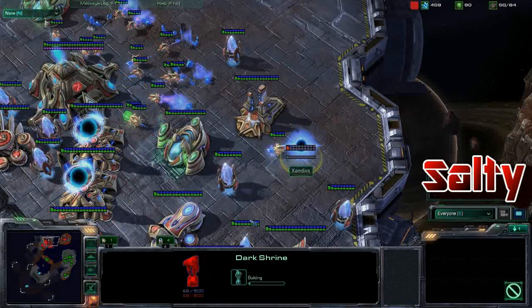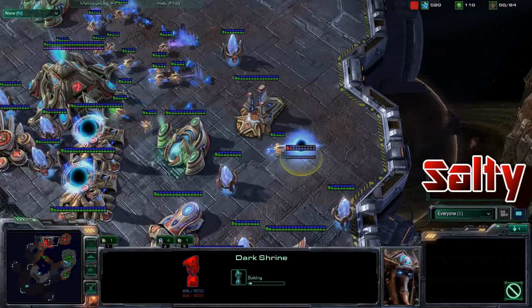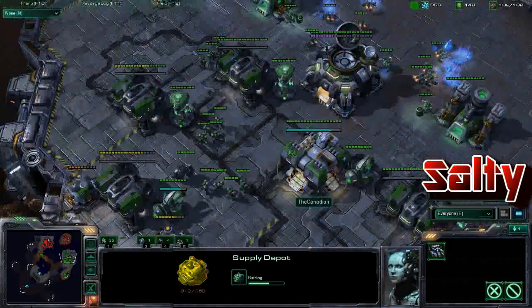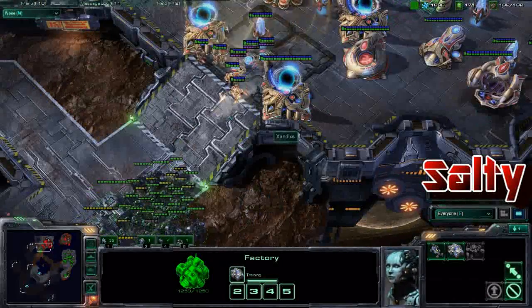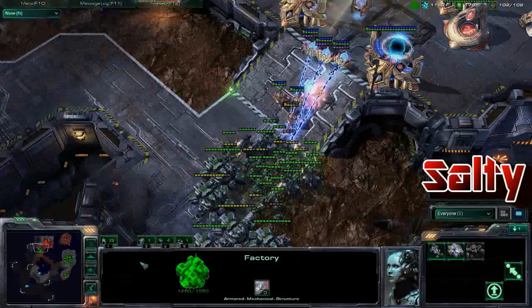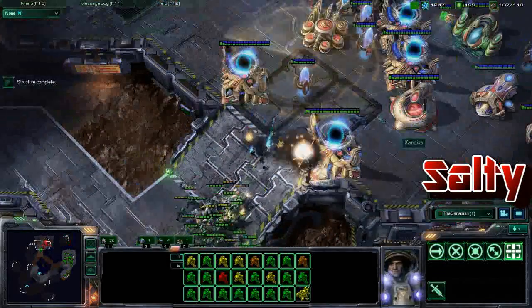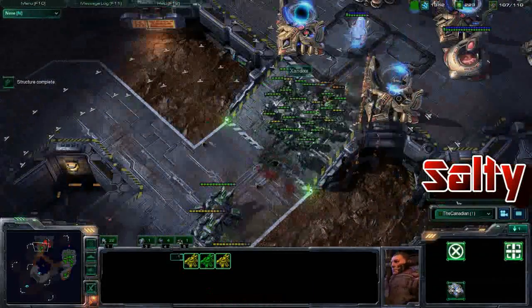Both players are getting pretty low on their main, and we do have a dark shrine now — very interesting from Xandix coming into play. Still just mass barracks and factory for Canadian, pushing up with this large force, using a scan to see that high ground and getting hit really hard. This scan is going to let those tanks actually hit that high ground without even needing units up there.